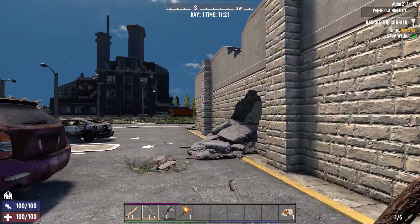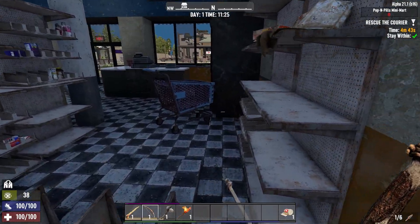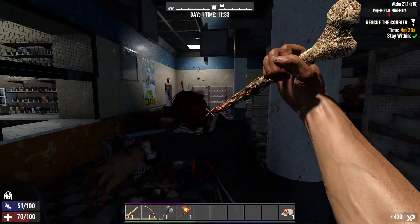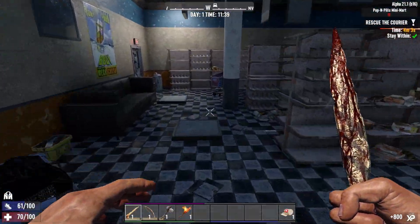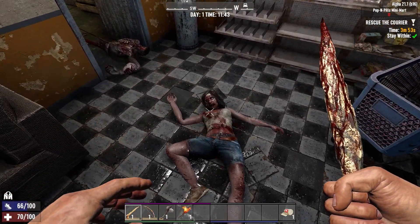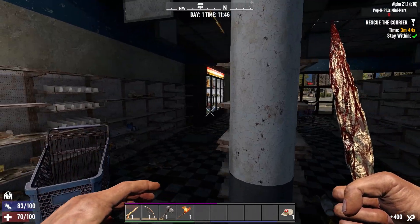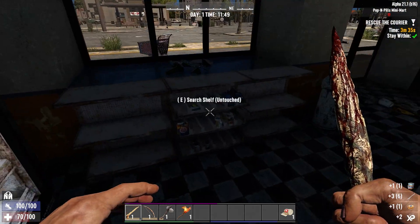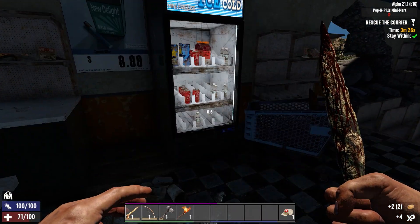Straight away you can see that the first phase of the quest is a five-minute timer. Let's go in and use some of this time to clear out some of the zombies. That should be most of the zombies downstairs. We've still got a little bit of time left, so we might just quickly grab some food — that'll help with our health situation. Some of these will have the first aid supplies in them, so let's quickly grab as much as we can from whatever looks promising.